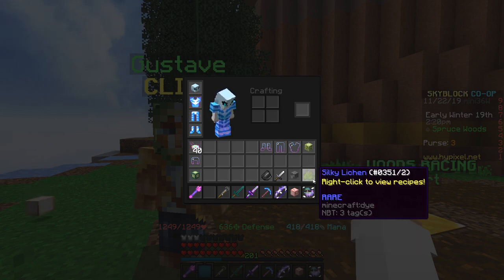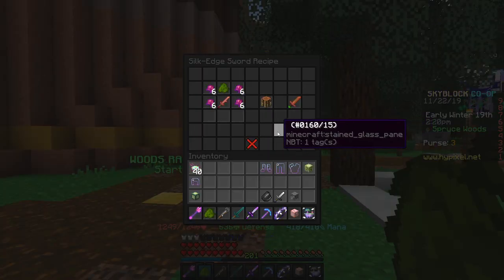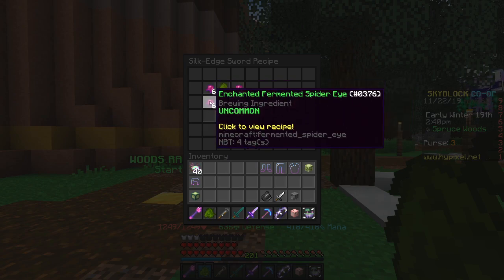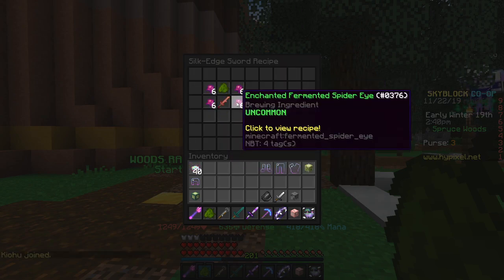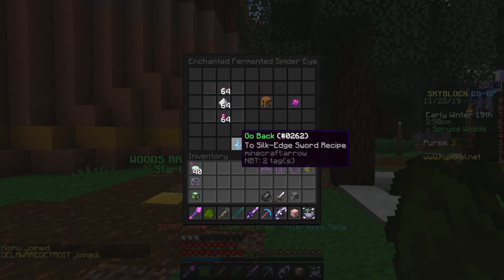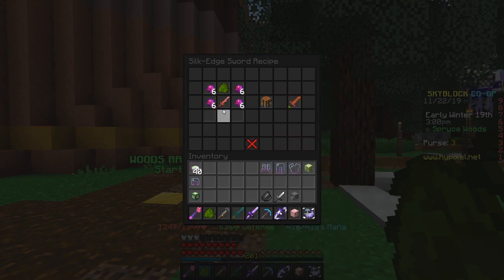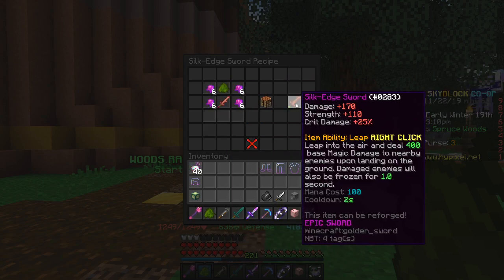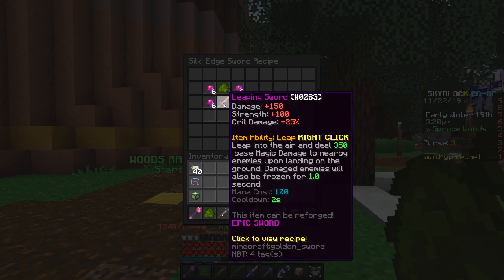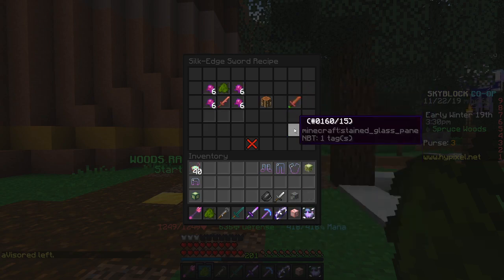Finally, for under 18 seconds you get the Silky Lichen. If you right-click it, it's a leaping sword upgrade. You need 24 enchanted Four-Minute Spider Eyes — which is a little pricey — plus the Silky Lichen and the Leaping Sword, and it upgrades into the Silk Edge Sword. It only adds plus 20 damage and plus 10 strength though, so personally I don't think I'd do this upgrade. But it has a cool green handle if you're interested.